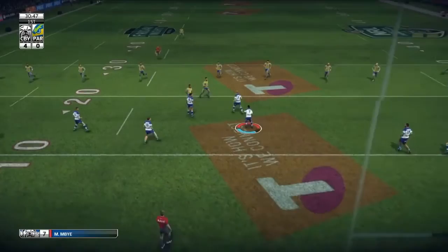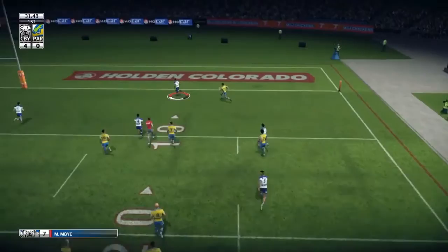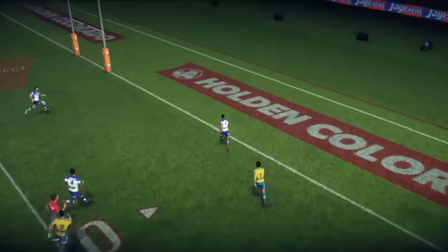Tolman takes the carry back from the kickoff. Leisha at dummy half passes to Mbi and he slices right through two forwards who are being lazy around the ruck, racing downfield with Gordon catching up. We look to cut back infield and do so nicely. As Insane said in one of his videos, the steps that don't trigger the animation look better than the actual animation — and I agree 100%.